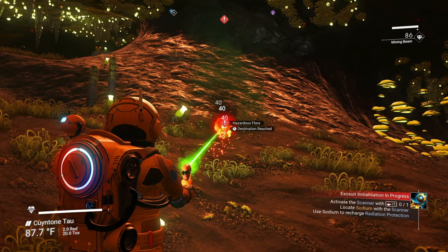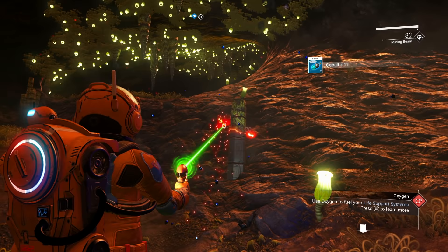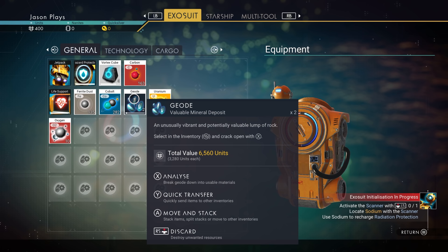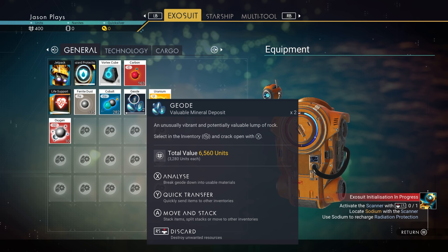Watch out for poison plants in caves and fight back to avoid getting poisoned. When breaking down rocks and crystals you might randomly get a geode — these contain random ingredients like magnetized ferrite, which is a rarer version of ferrite dust. We're building up to 282 cobalt now.